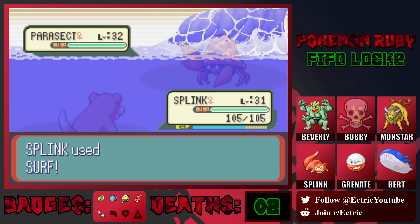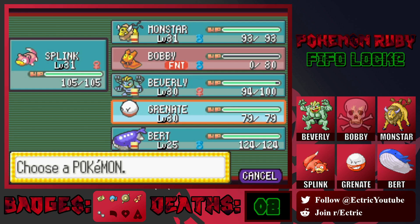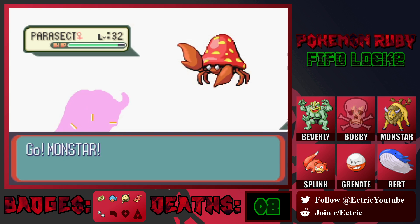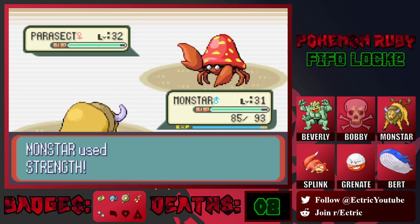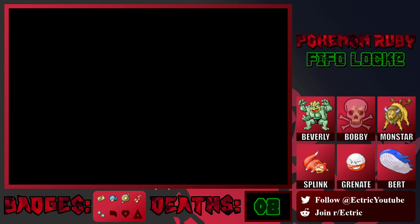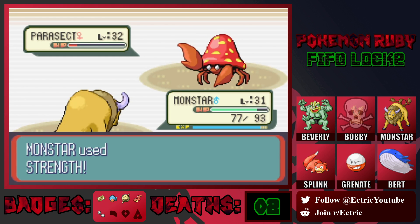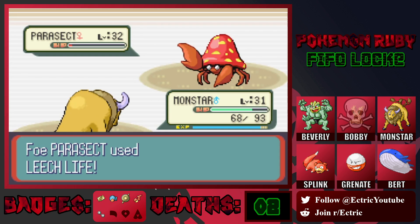Parasect — it's Bug and Grass. Yeah, that does nothing to us. Fire type would have been really nice here. I guess we'll go into Monstar and just use Strength — that's our best option now that Bobby's dead. Leech Life — that's fine, it's a weak move. Strength should bring it down. Stop freaking paralyzing me! I'm going to use all my Cheri Berries. Now Strength might bring it down to red. It stuns for us. Now it's going to use Leech Life — let's use Horn Attack. Why not? Goodbye Parasect.